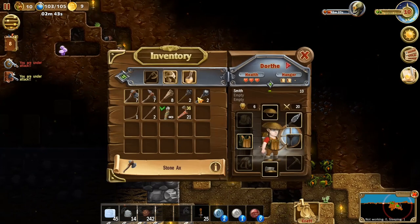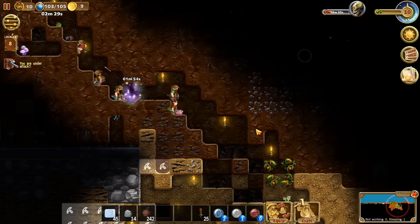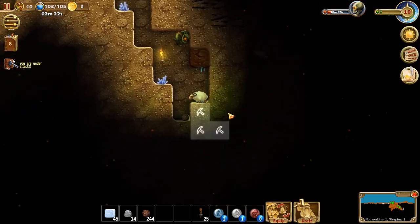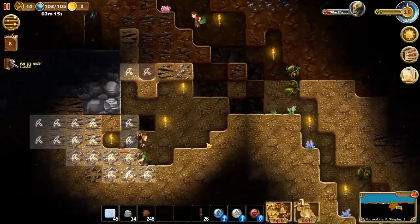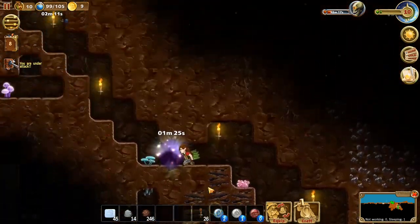One thing I did do was disable the fire arrows for the archers here, because we don't really need them. I also disabled the mages. We're still mining down here - very good. We want to be mining and I want the silver and iron down here. I really don't want to kill that sheep, so it's gonna be allowed to live.